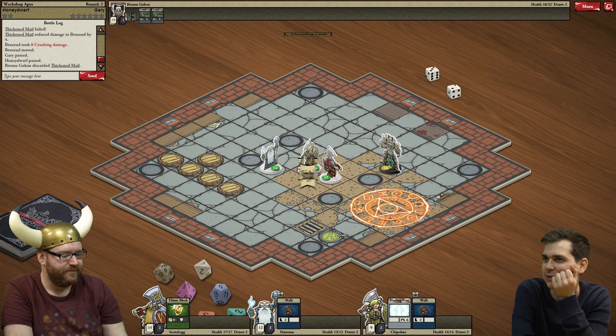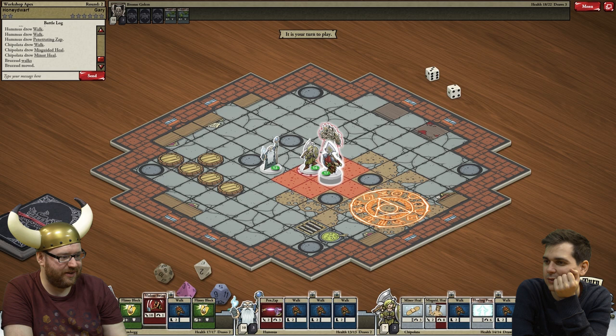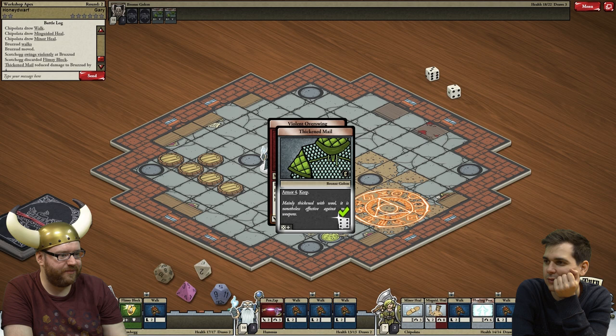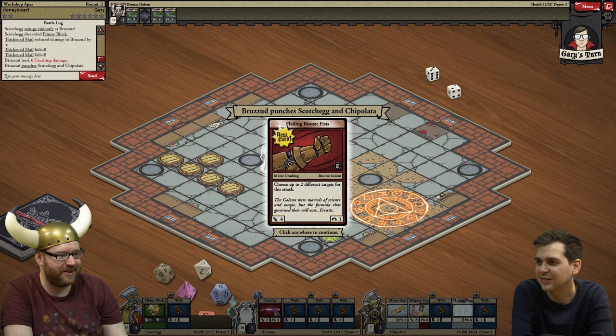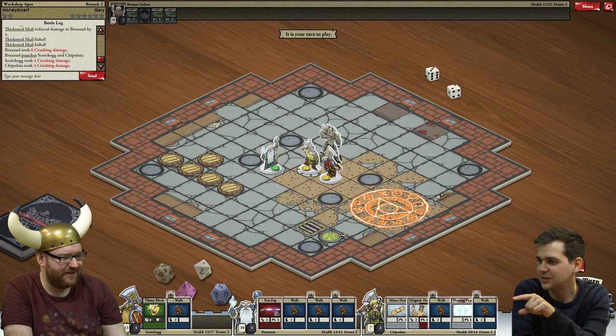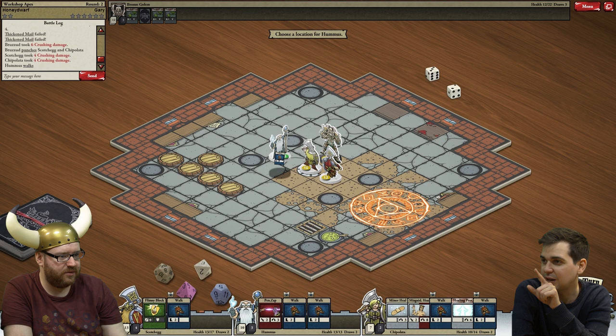Cool. That's a bit annoying though. What have I got? He's got a zap, violent swing. I'm gonna have to just go for it. He's gonna hit for six. Flailing bronze fists - two attack. It attacks two of us for four. I think the reason penetrating zap's good on your wizard is because it's skipping two of his armour cards, which is why it was only rolling one armour card on penetrating zap. So now penetrating zap should just hit him for two automatically.